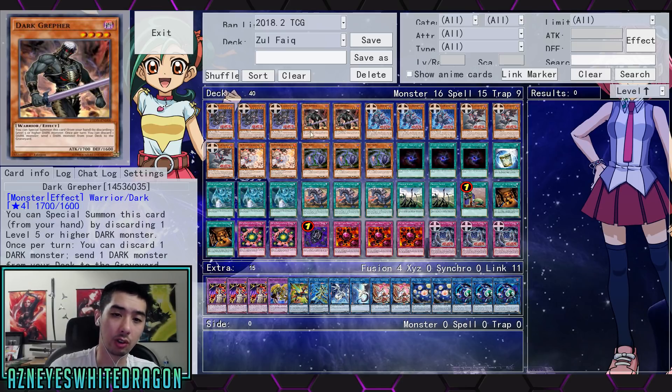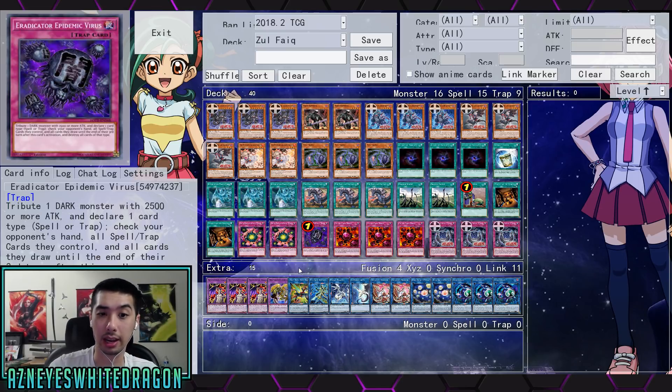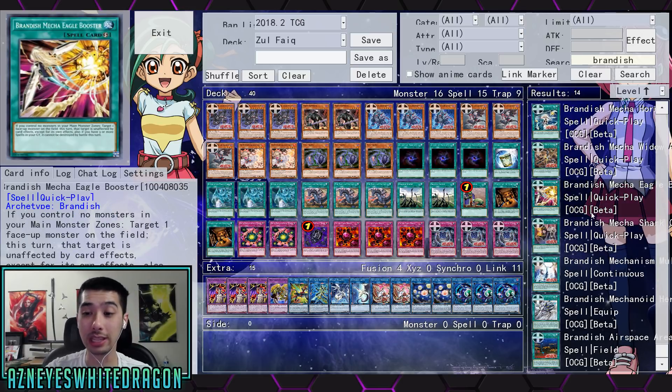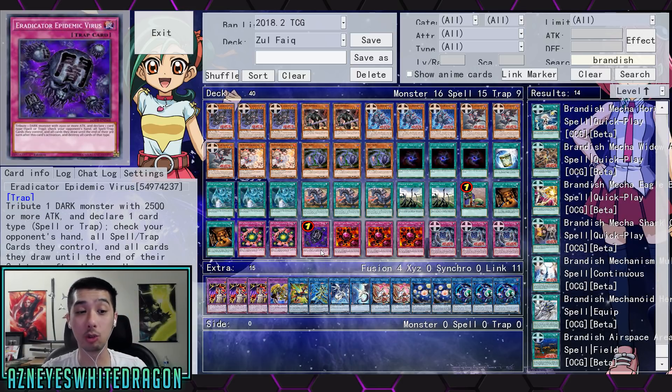Eradicator Epidemic Virus is another card that can just be an auto-win against any deck that is all about spells. The Brandish archetype — you activate this, you call spells, game over. Absolutely game over.